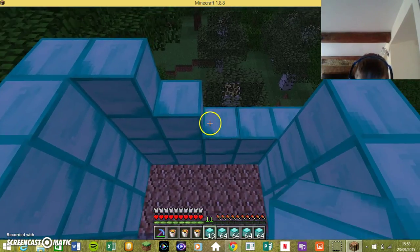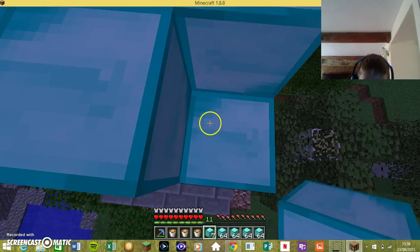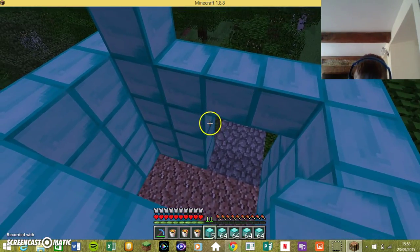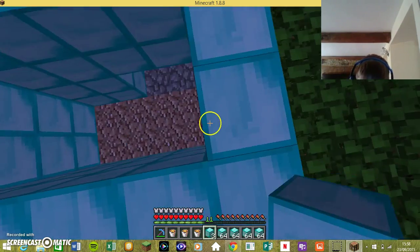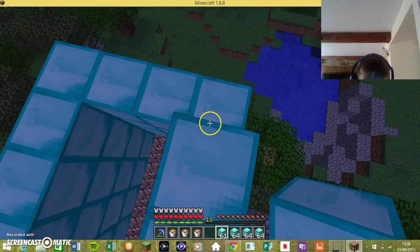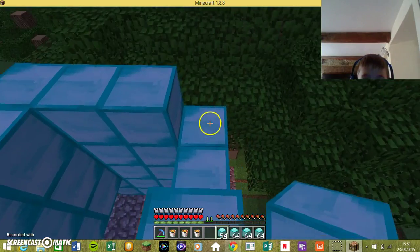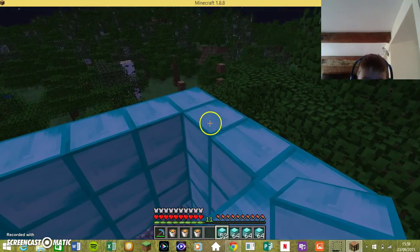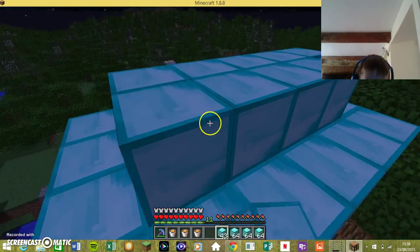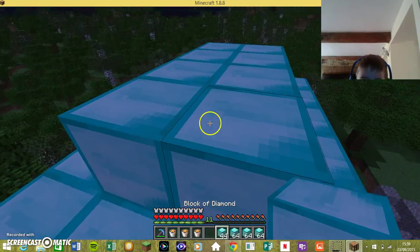There we go — like that. I already used a stack of diamond blocks. It's going to be a very small attic. Well, attics are small — you usually don't have, well, never have a pathway going from your doorway up to your attic. Well, this is Minecraft, so you can do anything.